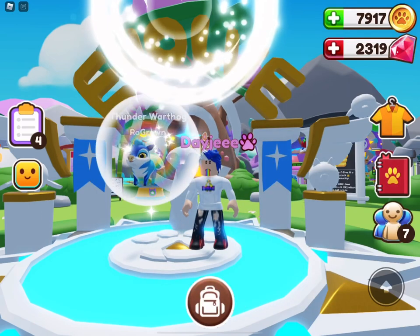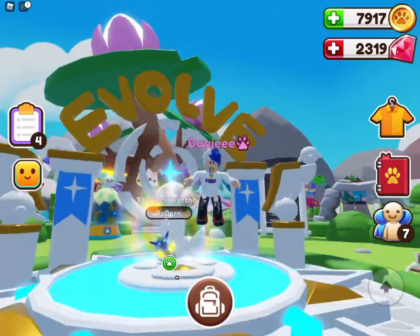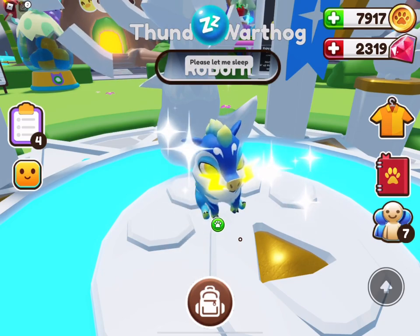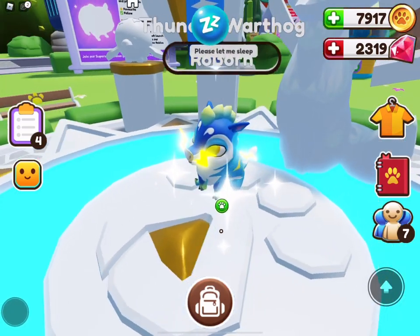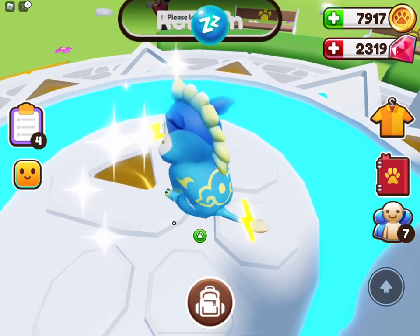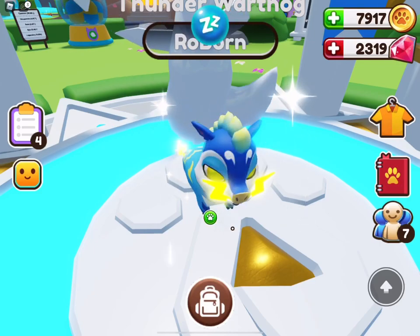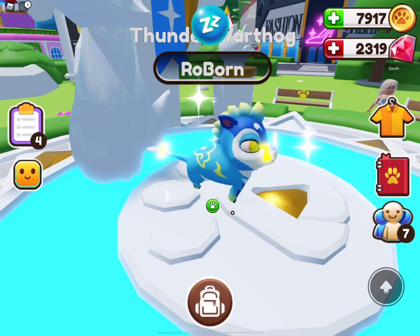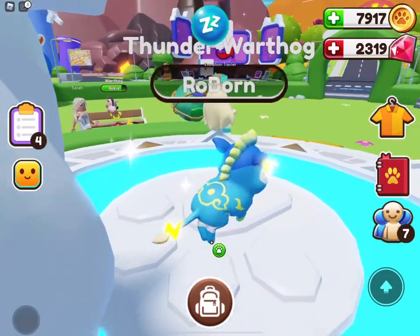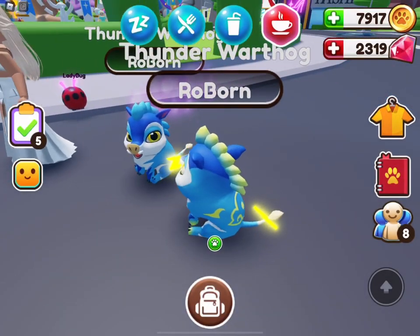Guys, this is happening — I can't believe this is happening! The first one we're gonna evolve is a shiny thunder. I couldn't wait to see it, I love this pet. Look at those tusks — they're lightning bolts! Yellow and blue — that is my favorite color combination. For so many things, if you put yellow and blue together it's a nice combo. And looking at this pet here: yellow and blue, the wave design, the patterns on the back — what is going on? This looks mystical, this is amazing, this looks better than the previews!